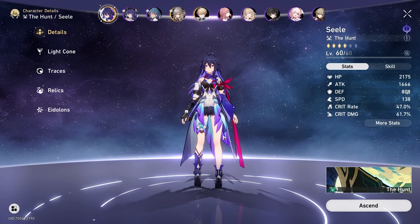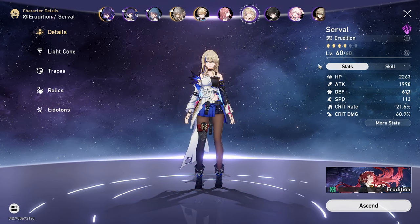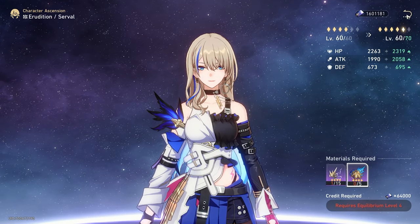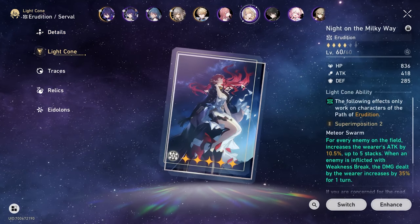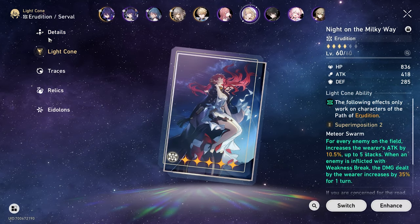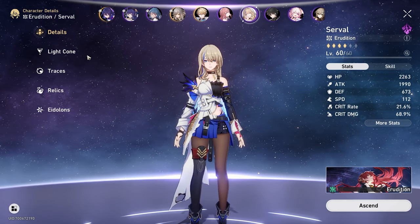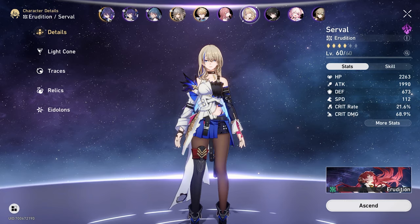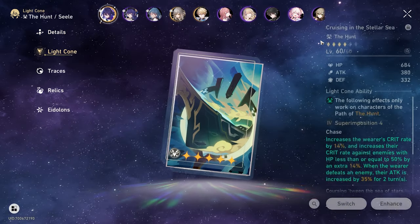The first thing you want to do is get your main DPS characters to level 60. Get all the materials needed to ascend them to 60, and you want to get their light cones to 60 as well. Whoever your main DPS characters are — preferably one or two, one single target, one AOE, whatever your comp is — get your main DPS and light cones to 60.